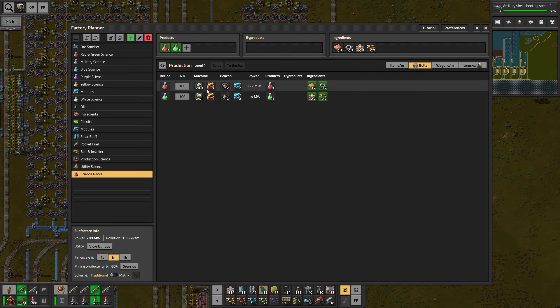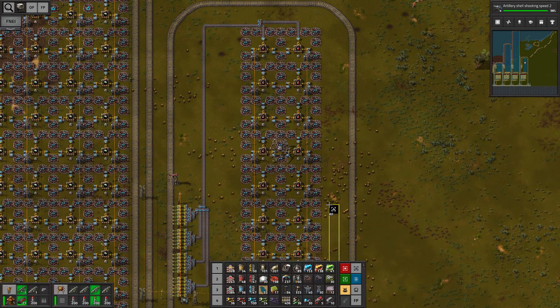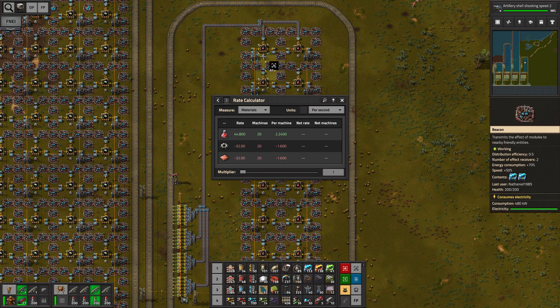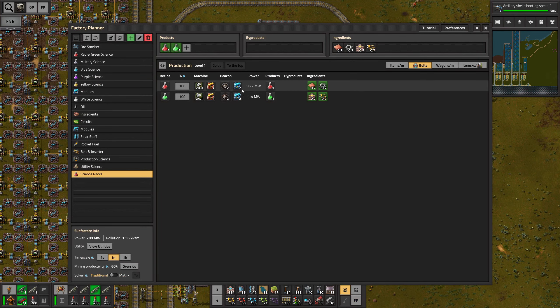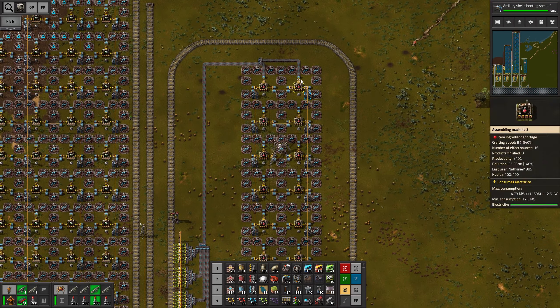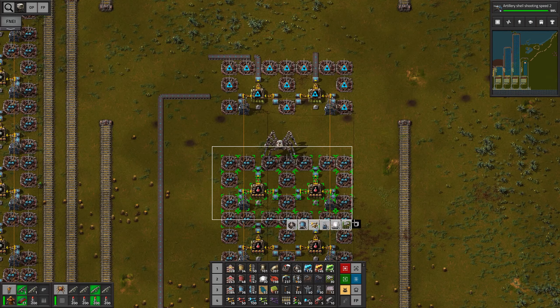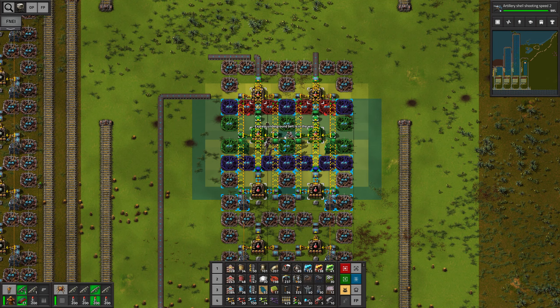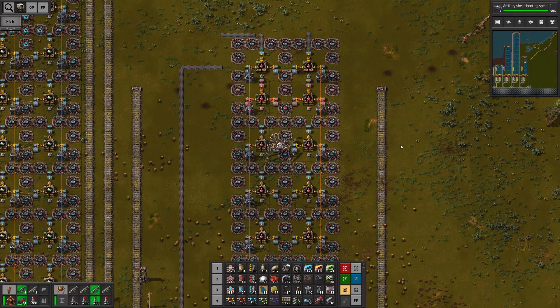For the green one it looks like we just need a couple more assembling machines — so the green science pack isn't even gonna be that much larger. I wonder why we produce 44.8 items here but in factory planner this is exactly one belt. We actually need 21 machines, so maybe let's just add two more in this case. Just gonna cut this out, paste it a bit higher up, and then get another one in the joint. Now we are overproducing slightly, but I'd rather make sure we can fill up an entire belt for the science packs.